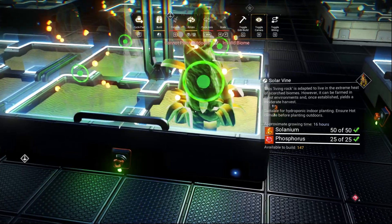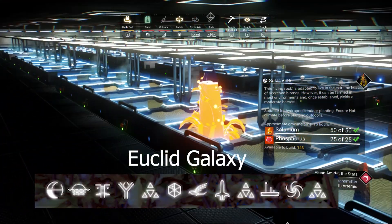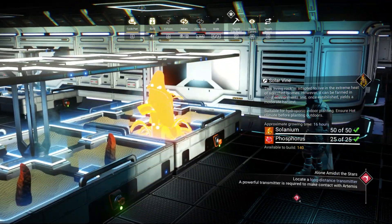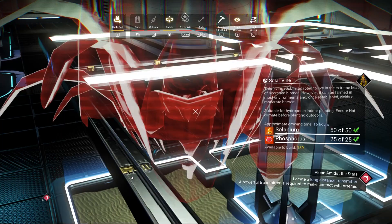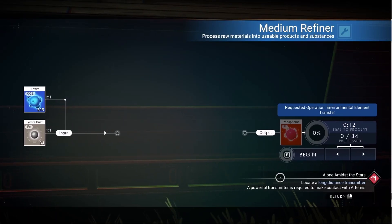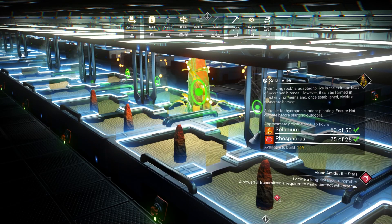For the solar vine resources: you can get selenium from a hot planet — the glyph for a planet that has it will be shown on screen. You can get the frost forest resources from a space station or trading outpost, or by refining dexite with ferrite dust. Plant the solar vine seed in all 25 trays.